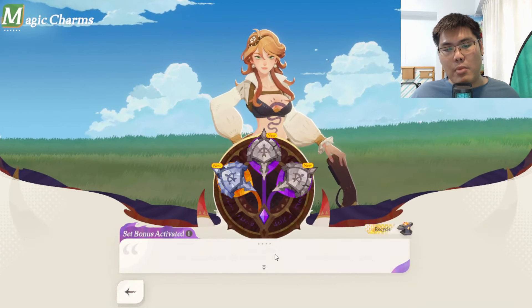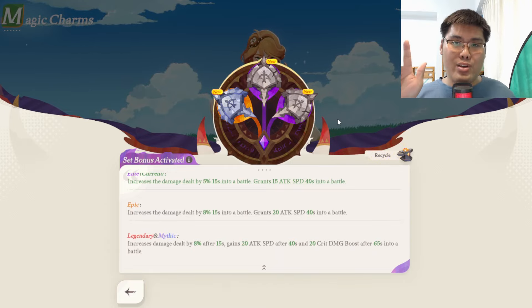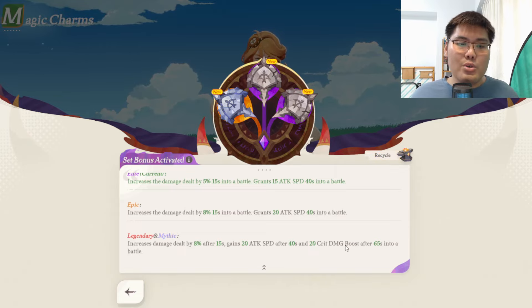I'd say the best Magic Charm ability is the Ranger's. It's very straightforward: increased damage, increased attack speed, and increased crit damage. This will basically push the Ranger to the next tier as we scale up stats for Dream Realm. Comparing it to the Warrior one, this is more practical because it focuses purely on ultra offense. Anything that buffs attack speed so you charge energy faster and use your ultimate faster is really powerful. Overall I think this is the strongest Magic Charm ability amongst the six classes.